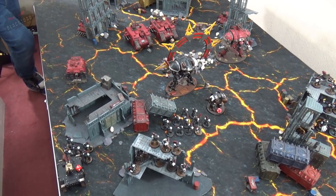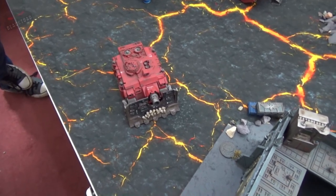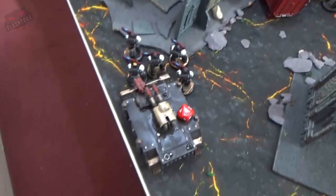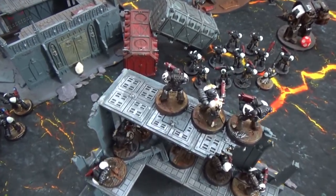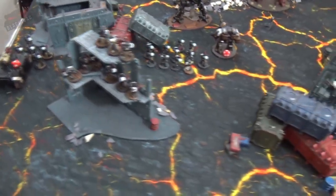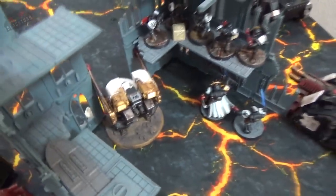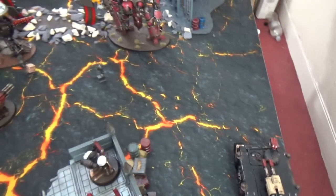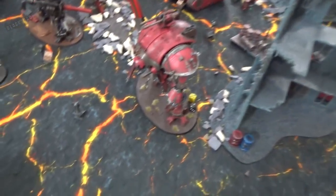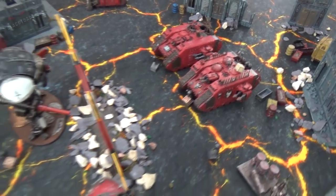End of Templars turn one shooting: the Vindicator took seven wounds from Hellblasters and lascannons. An attempt to finish it with the plasma cannon ended with the gunner slaying himself by overcharging. In the centre, the Leviathan, Laser Destroyer, Deridio, and a lascannon all fired into the chaos knight, bringing it down to seven wounds. The battle cannon took two wounds off a Land Raider.